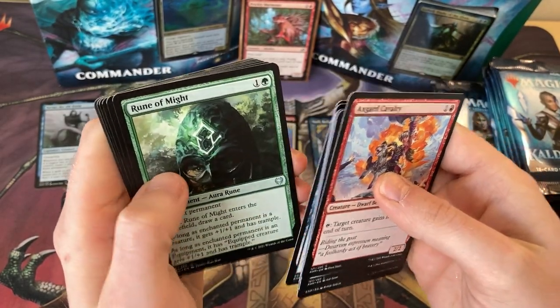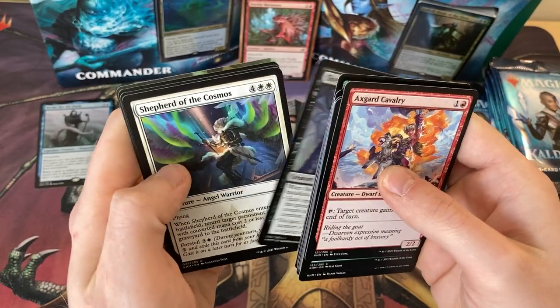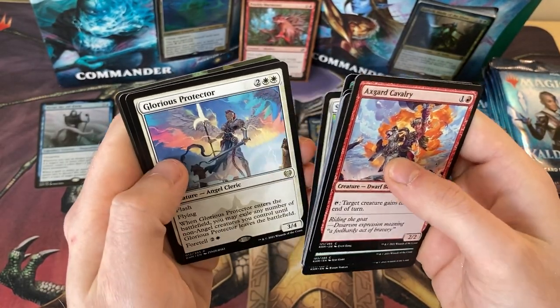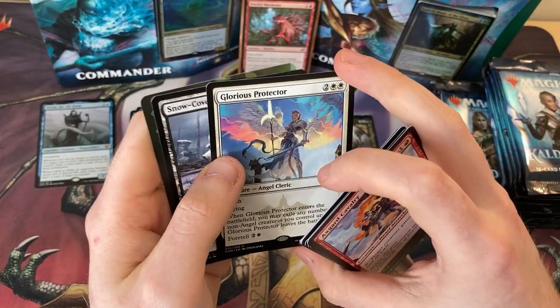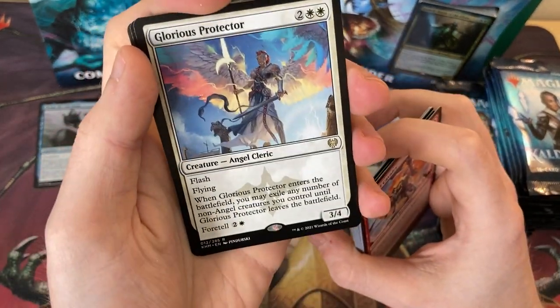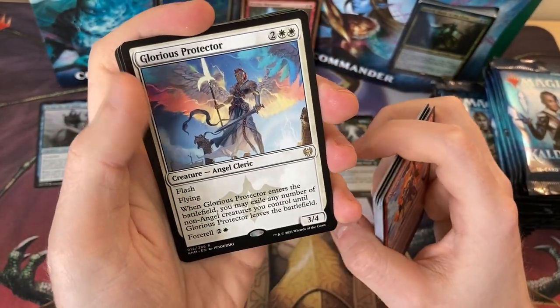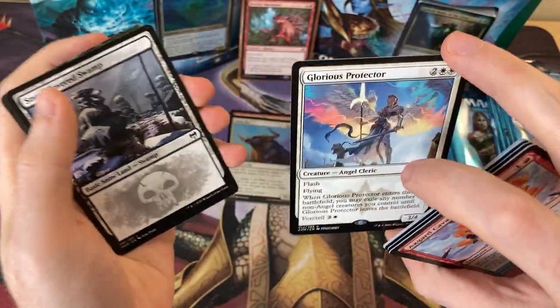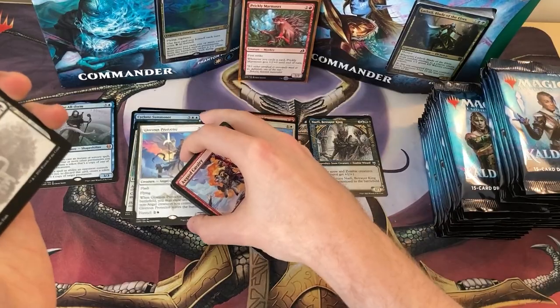Frostbite Yeti — make it unblockable. Shepherd of the Cosmos — ooh, Foretell. Glorious Protector, excellent in a blink deck. You can protect all of your creatures, bring them back, and if you're running something like Yorion, you can blink them all again and get all the extra effects from them, which is really, really good.